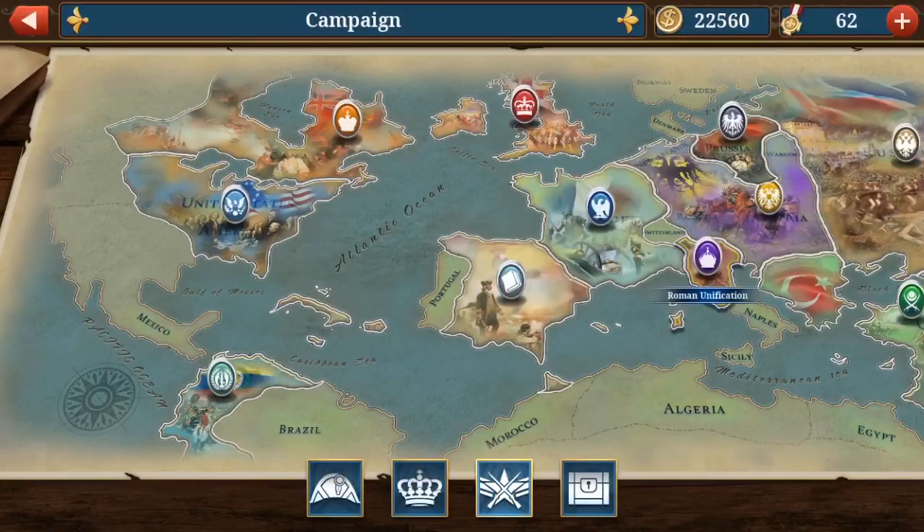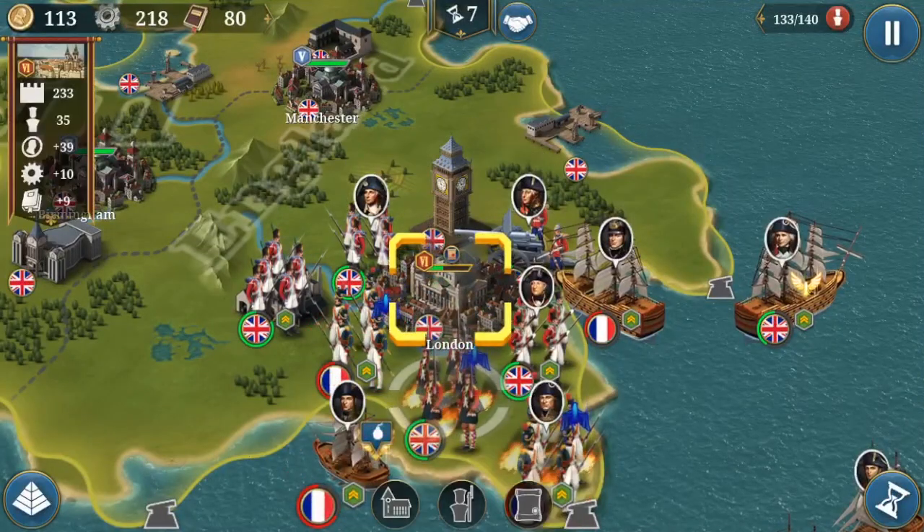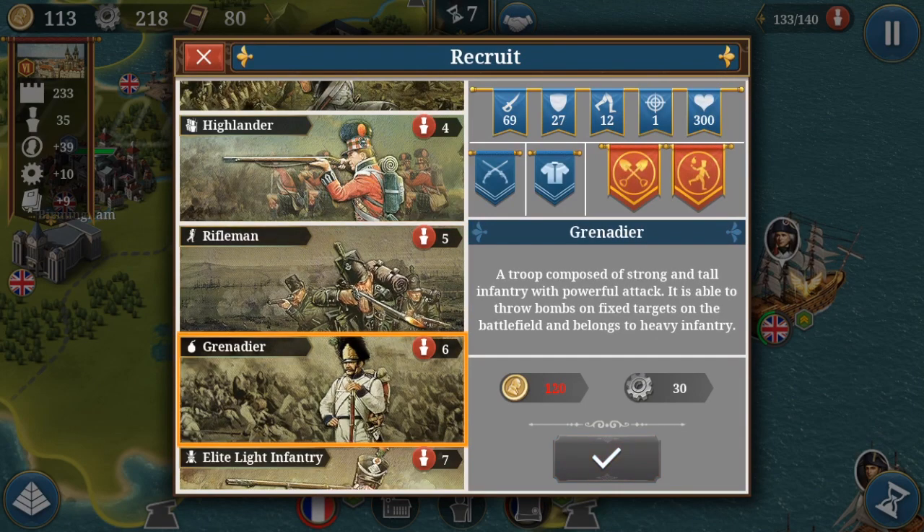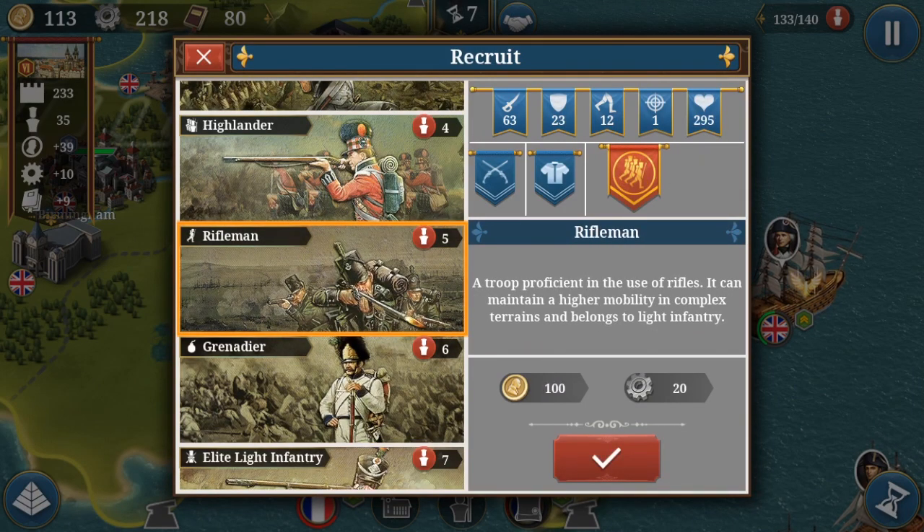If you look at them — so if I build a Rifleman here, you can see decent attack and okay damage. What's really nice about them is that they have no obstacles; they can walk through anything, which is really useful. Compared to Grenadiers they are a little bit worse because they cost less, but they are real beasts at travelling distance. So if you have targets too far away to damage with Grenadiers, you should have some Riflemen running around and grabbing them.